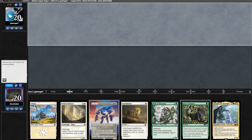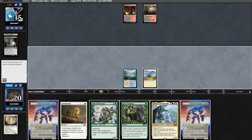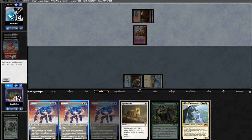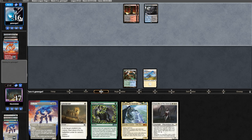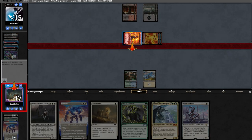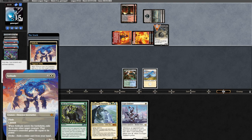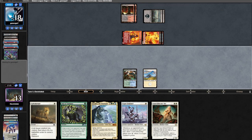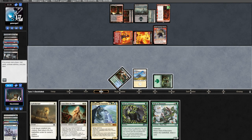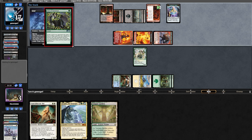Game three: our seven is a little weak but we keep — Solitude is very powerful. Opponent goes turn one Thoughtseize, taking our Wall of Omens, and just goes land-go. We find a land and run out Wall of Blossoms, which finds another Solitude. Opponent evokes Fury, going after Wall of Blossoms and a dash Ragavan — I'm fine Solituding this, pitching a Solitude to it. We find a Chancellor — still very powerful. Opponent runs out Spyro discarding Fury and Necromancer. We find Sentinel but don't think we should play it. They attack us for four, then cast a Dauthi Voidwalker.